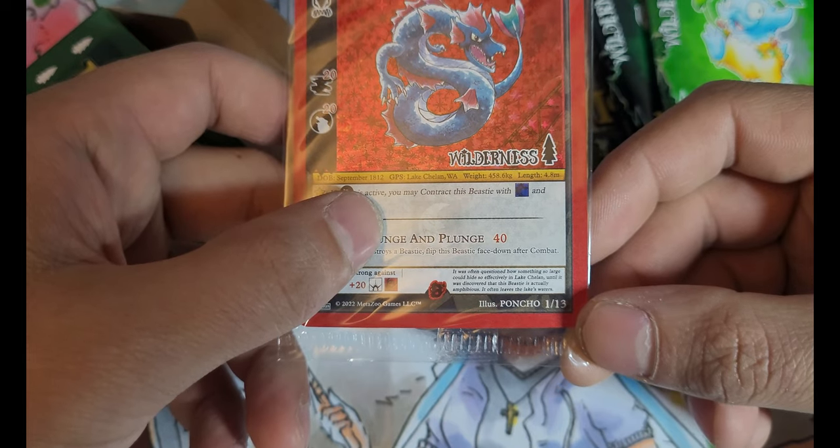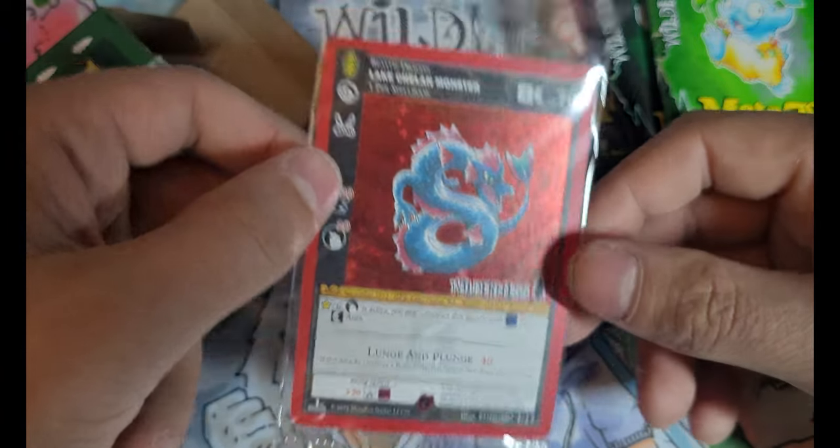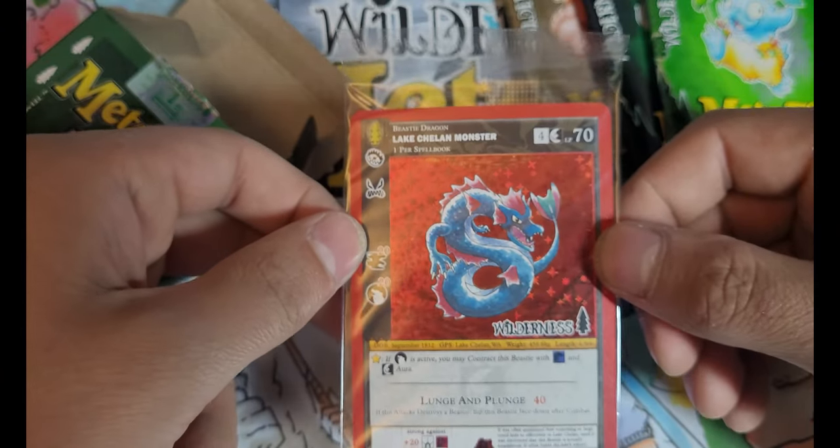It was often questioned how something so large could hide so effectively in Lake Chelan, until it was discovered that this beauty is actually amphibious — it often leaves water. I cannot read right now.